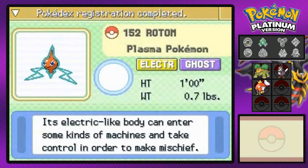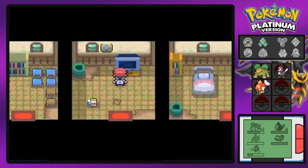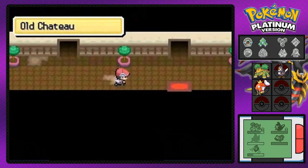Rotom — the Plasma Pokemon, an electric-type body that can enter some kinds of machines and take control in order to make mischief. It is a very mischievous Pokemon. I believe later on in this game you can actually find a certain area where you can change its form, and we will be doing that later on.